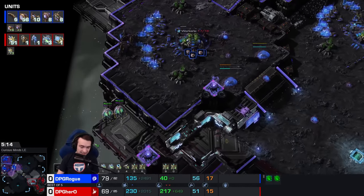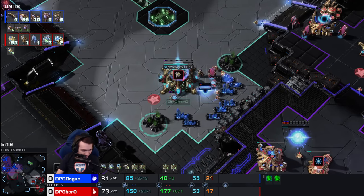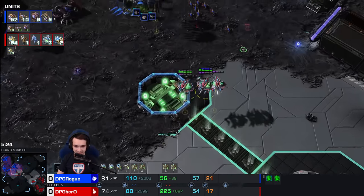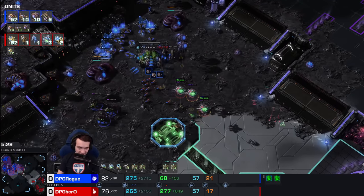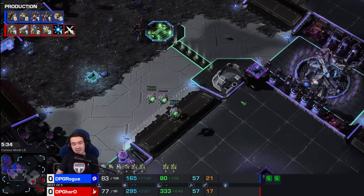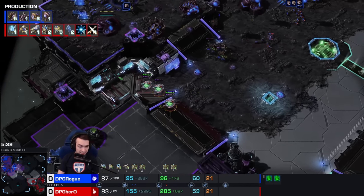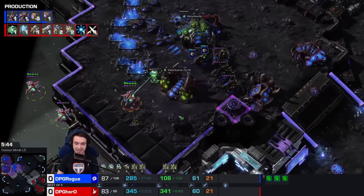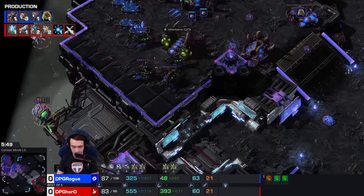There was a meta — a time, historically, where Stasis wards were the main harass option for about a year. It's just that Zerg players figured out you patrol a few Zerglings and they just kill the Stasis. But every once in a while it crops up and Zerg players kind of forget how to deal with it. They gotta remember — oh yeah, you just kill a Stasis. And it appears Rogue realized that here.